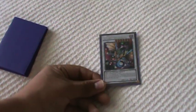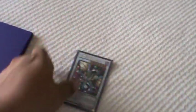Ancient Fairy Dragon. I don't have Black Rose, so I decided to run her. If your opponent has a Field Spell, this card is very good. If not, just set her in defense and use her for level eating.